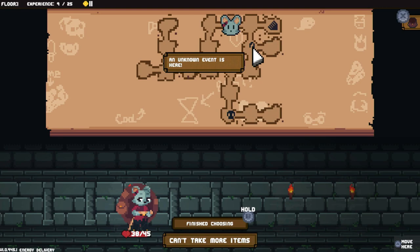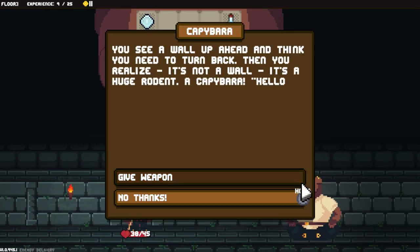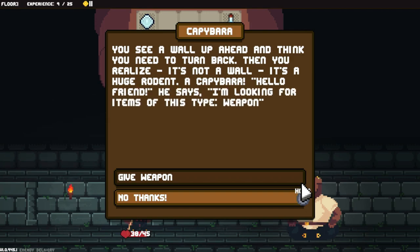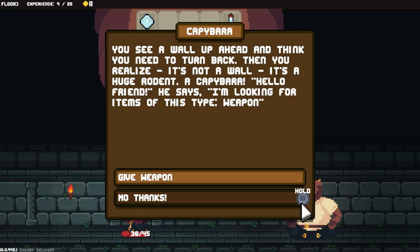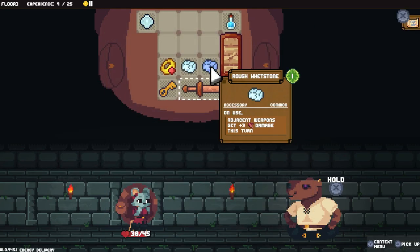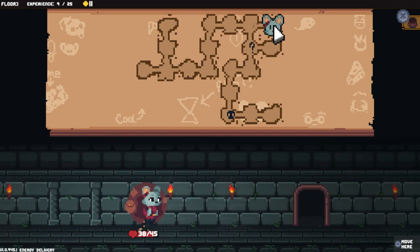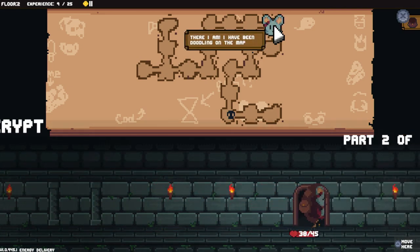There's an unknown event. You see a wall up ahead and think you need to turn back, then you realize it's not a wall - it's a huge rodent, a capybara. He says 'Hello friend, I'm looking for items of this type: weapon.' I don't really have a weapon to give him - I really only have my sword. There's more enemies down there but I think I'm just gonna go ahead and move on to the next floor.